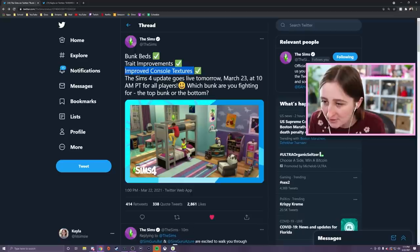Then they say improved console textures, which finally they have fixed. Consoles had a big issue with the skin tones looking really blotchy for a long time, so they're finally fixing that. They did say that, but it's nice to see it actually happening. Goes live tomorrow — obviously it's free, it's a base game update.